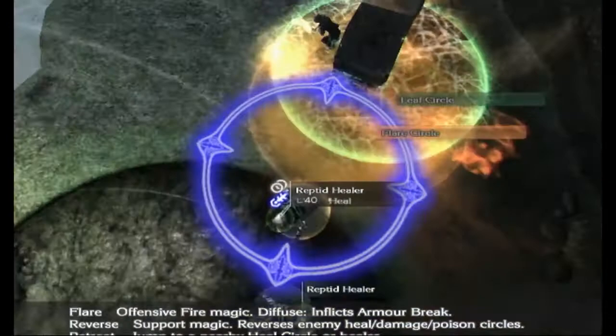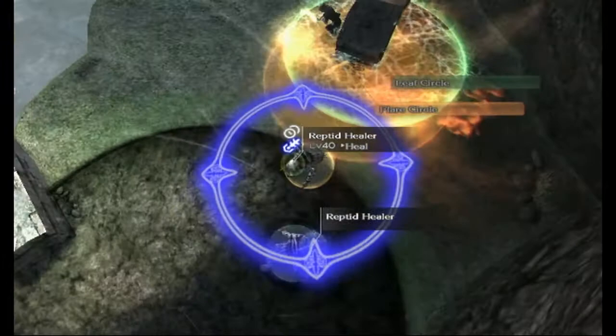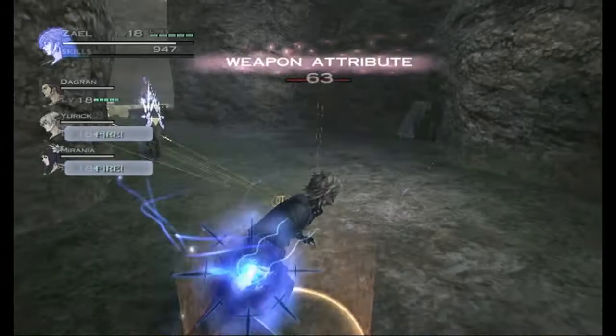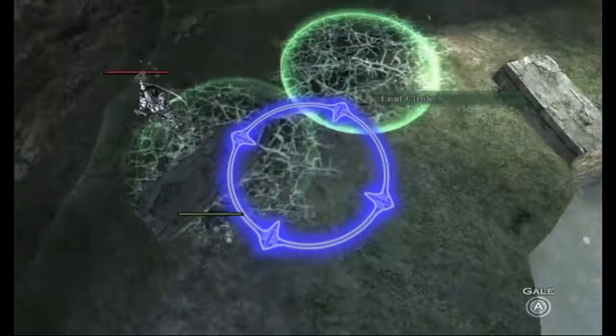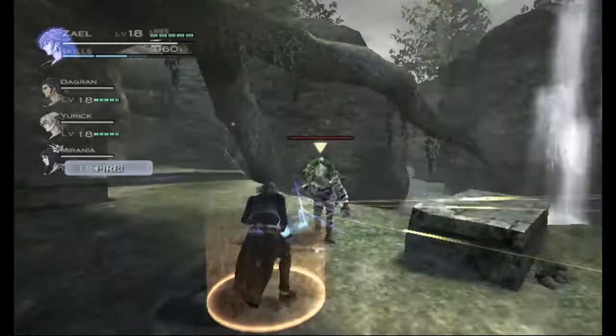We're using our mages to take down the healers. I'm going to tell Yurik to Reverse here, because there are some heal circles — might as well Reverse them. You can easily kite the cats around here; there's plenty of space. Remember to dodge — use your dodge rolls, they're very useful. We're going to silence these guys because otherwise they'll keep casting, and that's not good.